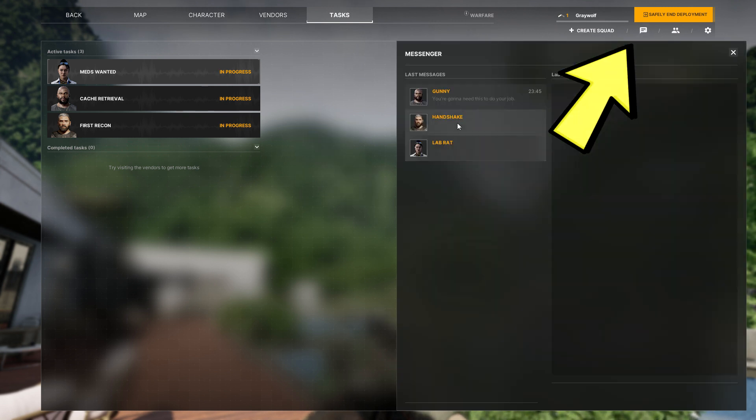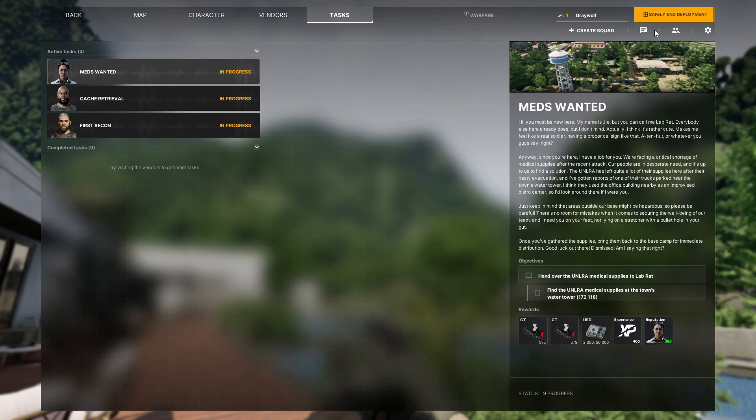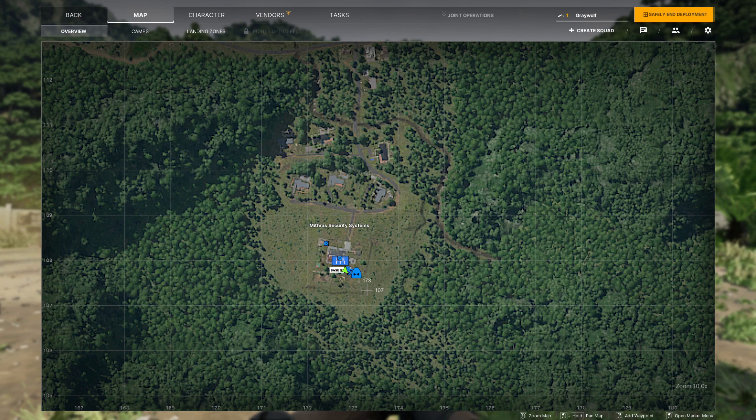So if you want to retrieve the trackers, just click on this message box icon at the top right of your screen, and you should be able to retrieve your trackers.